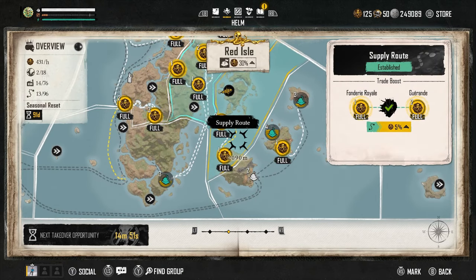You fund the manufactories with silver, and they produce Pieces of Eight over time — basically an automated version of doing deliveries. You can also do supply runs to boost their production further, but if you just leave them to do their own thing and make sure they're always funded, they will eventually fill up. At any point when there are Pieces of Eight ready, you can go and collect them. What you want to do is gather as many as you can in one run, going around to all the different areas to pick up the Pieces of Eight.